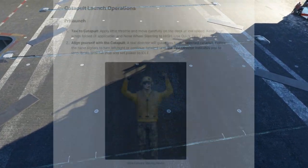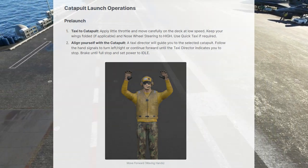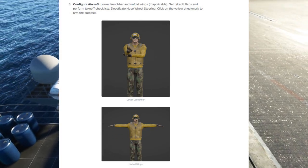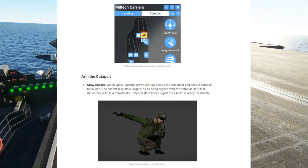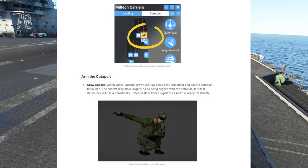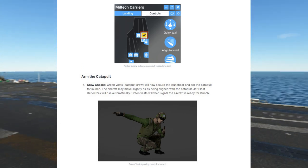Red is for crash and salvage team and ordnance handlers. If he's got his hands up waving, you need to move forward, and just adjust left or right following his indications. When he crosses his arms, you need to stop and set the parking brake. Once your parking brake is set, lower the launch bar and unfold your wings. Set flaps to take-off, then click on the yellow check mark here to arm the catapult.